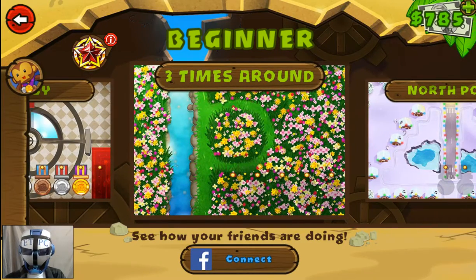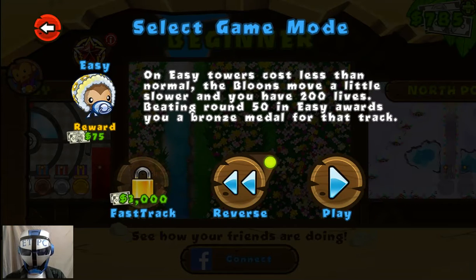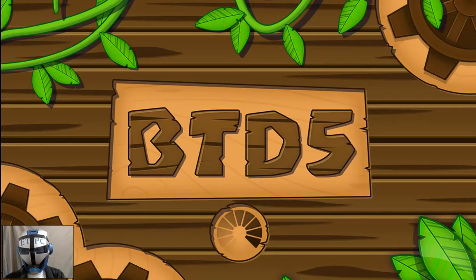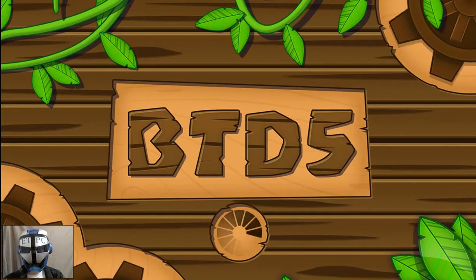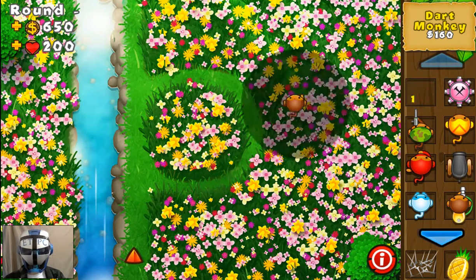All right everybody, good morning — it is June 9th, 2016. We're on to some more Bloons TD5 action. We have another beginner map called Three Times Around. Let's give it a shot. As usual, let's start out on easy, do the reverse, and get that out of the way. Easy mode: normal towers cost less than normal.